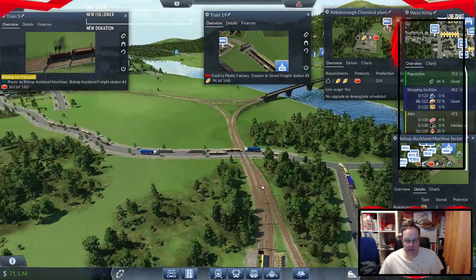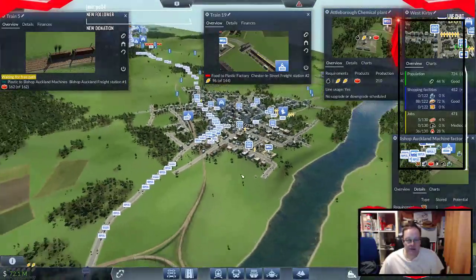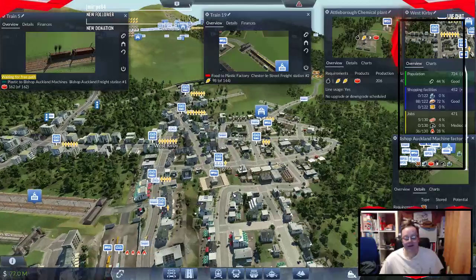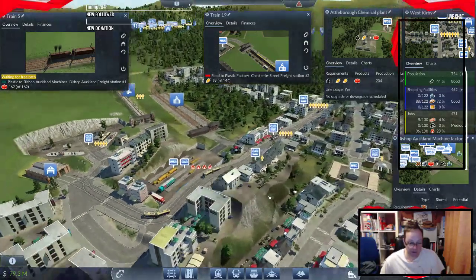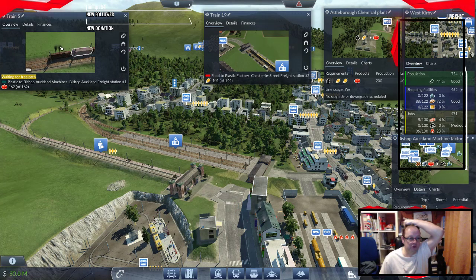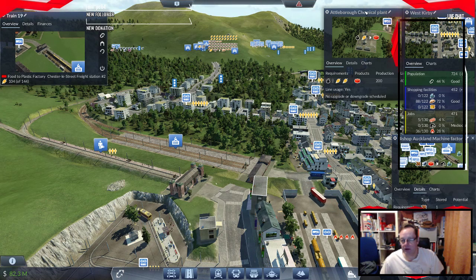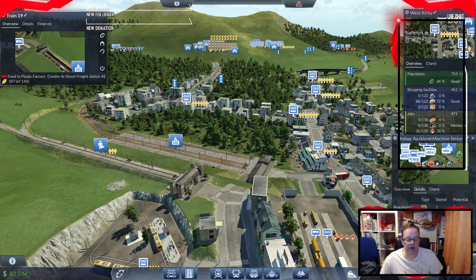It's a busy road all of a sudden — it's almost like they've been going the other way around for 20 minutes and then come back. Chester's looking busy. Right, what else is West Kirby missing? I think we've done something with that. So the plastic train is going — I just want to see that train go there and back.